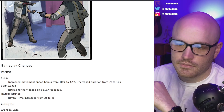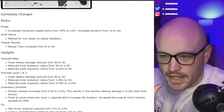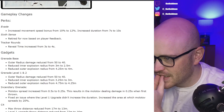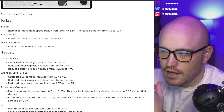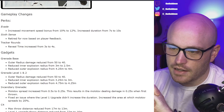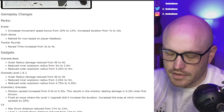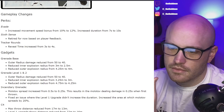Here's the meat of the patch. Perks: Evade — increases movement speed bonus from 10 to 12%, increases duration from 7 to 10 seconds. I like that — it's a little more speedy and it lasts longer, I use that a lot. Sixth Sense: Retired. Tracker Rounds: Reveal time increased from 3 to 4 seconds — yeah, I mean, one second's okay.